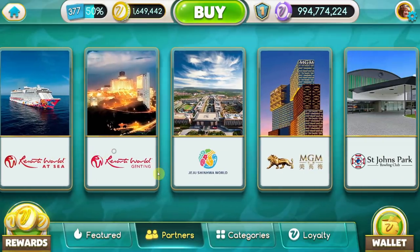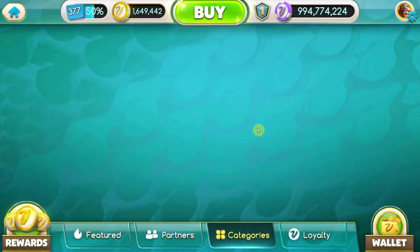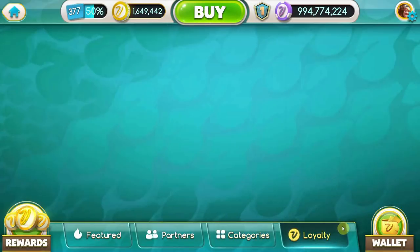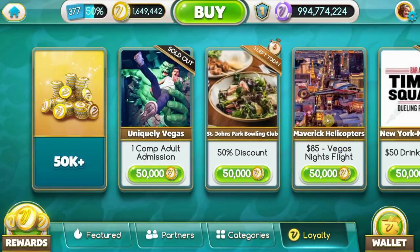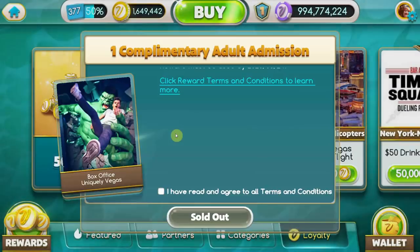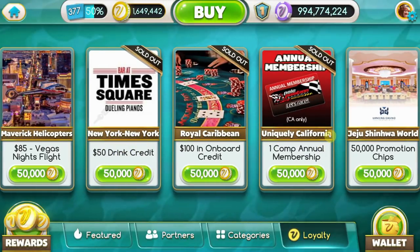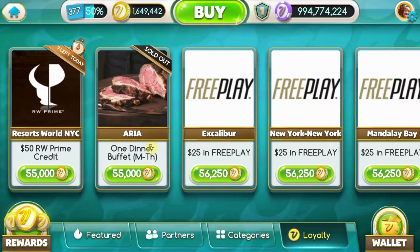There's also Kenting and St. John's Park which I don't remember reading about before - I'll have to look into that. We can sort by categories: restaurants, rooms, shows, attractions, casino rewards, nightlife, travel, retail, special events. We can sort by loyalty points - we always go for the 50,000 or above. Uniquely Vegas has one comp admission, probably for the Madame Tussauds, and the New York New York drink credit is also a really popular one.